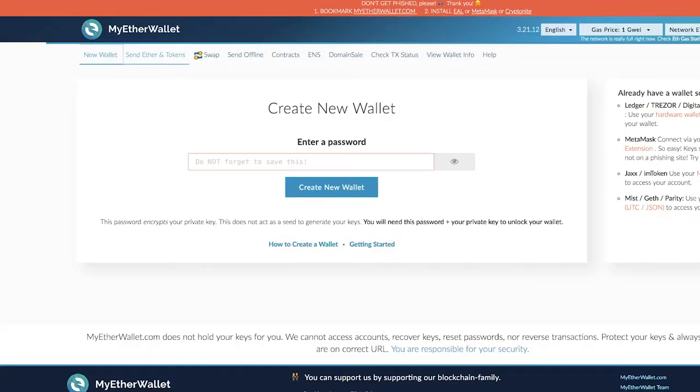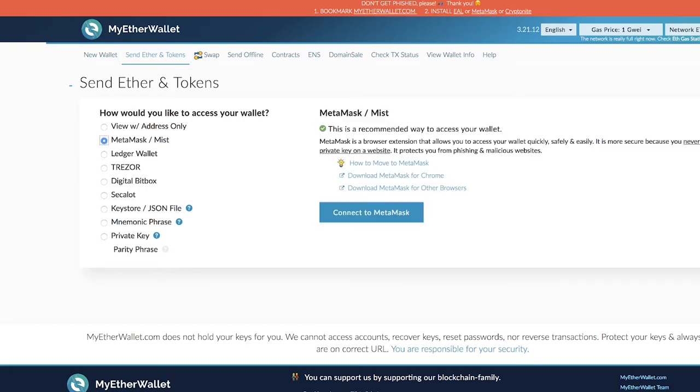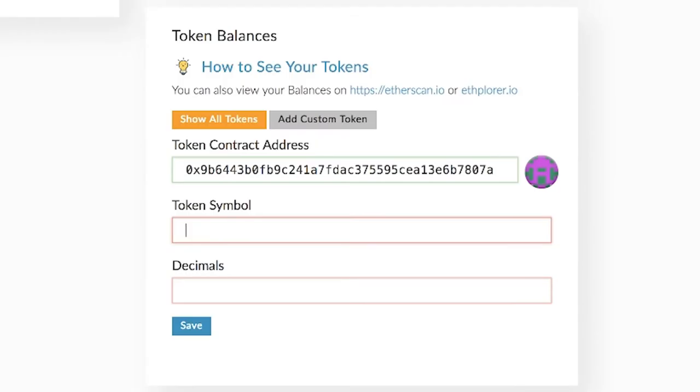Click MetaMask, unless you've decided to use a different tool to access your wallet, followed by Connect. Your browser will detect the MetaMask plugin and connect your account. Next, click Add Custom Token on the bottom right of the page, and then copy and paste the token contract address, which you can see on screen now.